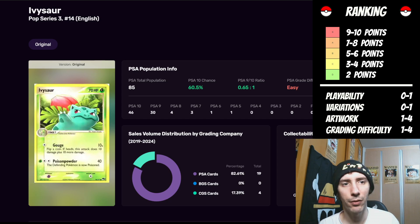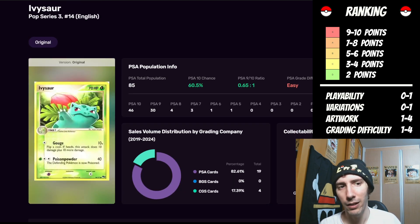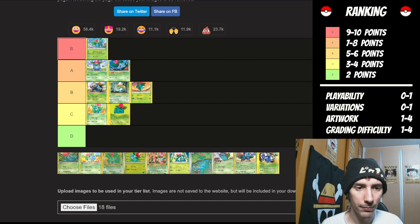Now we have Ivysaur from Pop Series 3. No playability factor in the bottom left-hand side. Very limited in its variations — one point there. The artwork — I actually like this quite a bit. It's kind of like waving, giving a hand sign. We can't really see too much of what's going on with the background, but the overall drawing of the Ivysaur looks really good — close to a four, but I'll still give it three points. That moves it up to four points total. The grading difficulty is easy, so it only gets one point. Five points moves it up to a B.